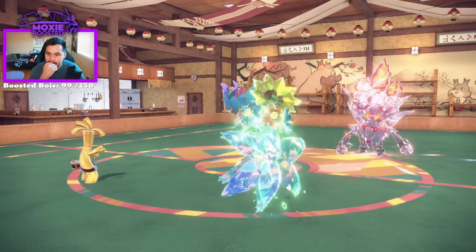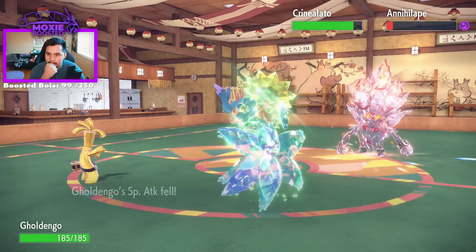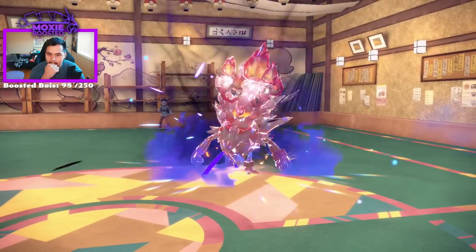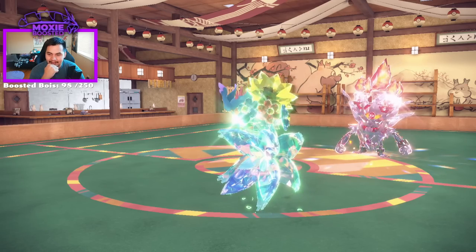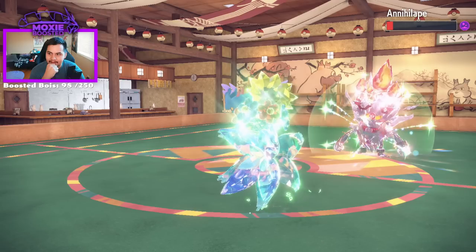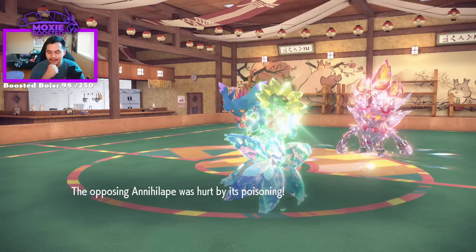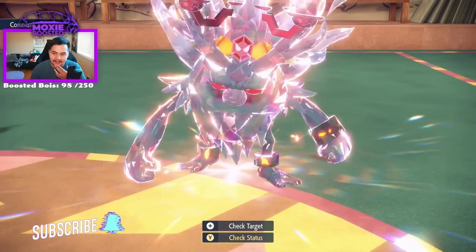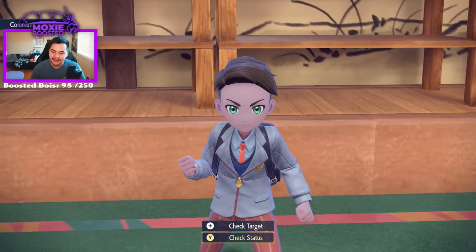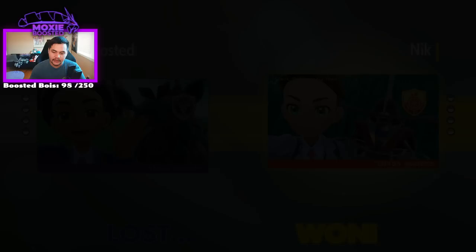There's no way they Drain Punched, they have to Rage Fist. I could have Shadow Balled there - I was kind of trying to call Specs though. Do they drop? I don't think they drop, they're going to live. That's game, unfortunate. In that endgame, I have to decide which one they're going to Tera, and I don't think there was a right choice to be honest, because they didn't reveal an item on Flutter Mane. So I thought it was safer to assume Specs and throw out the Make it Rain regardless.